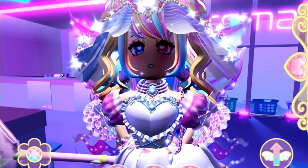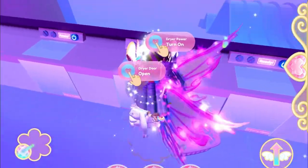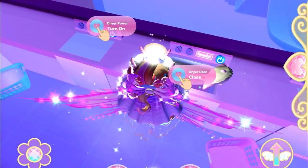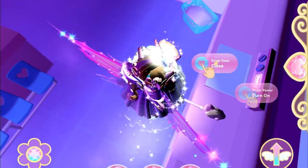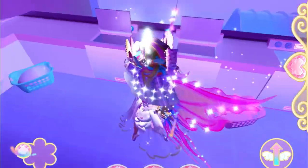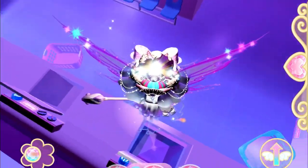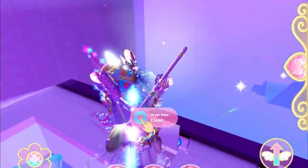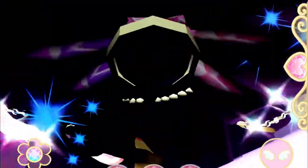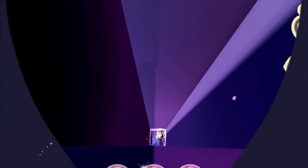You will have to get into some vents if you want to get the rainy day classroom chest. To get to the vents, you'll see these dryers — if you open them there's nothing unusual, but the third one is different. It has a very long vent inside. All you gotta do is jump inside, the fall is pretty long, and now we're getting teleported to the vents.